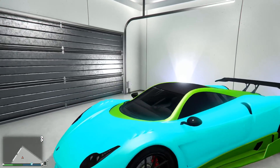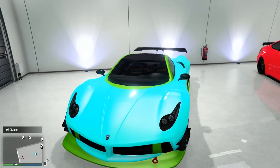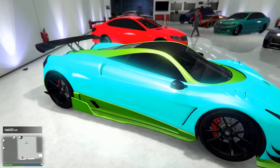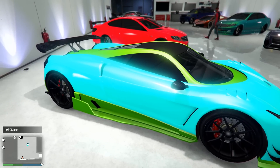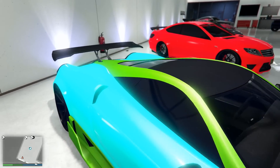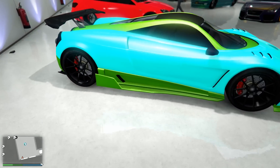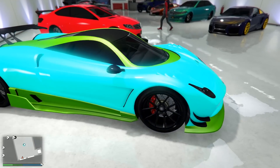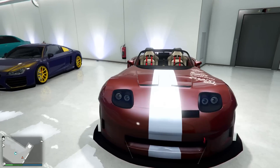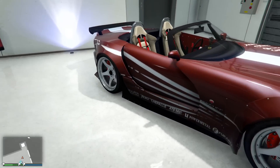And then here we have his first supercar, the Osiris. He's got the super bright blue, which I'm pretty sure is the one I covered this week in Touch Up Tuesday — which is pretty cool. And he has the green to complement it with black on the rims. So that's his first side.